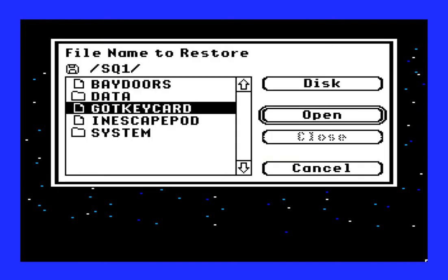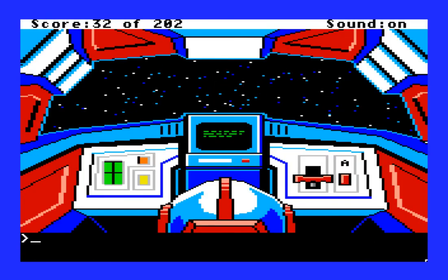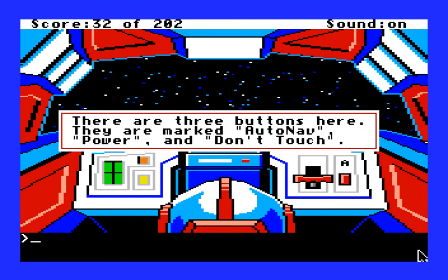So in the pod, you've got all these screens here, and it looks kind of complicated, but actually, no. All you need to do is just push the auto nav button. There are not a lot of controls here. We saw last time what happens if you press 'don't touch' - it teleports you to King's Quest 1. Power is obviously already on, so there's really not much to do except push auto nav.